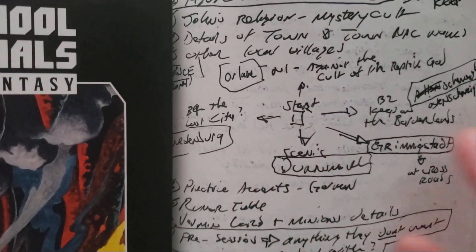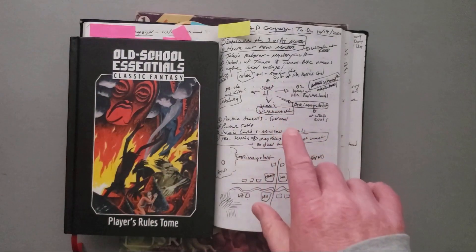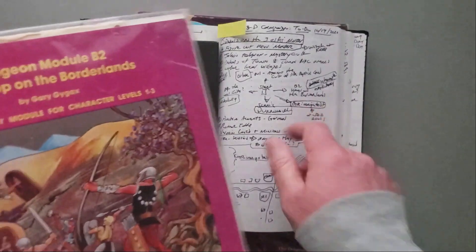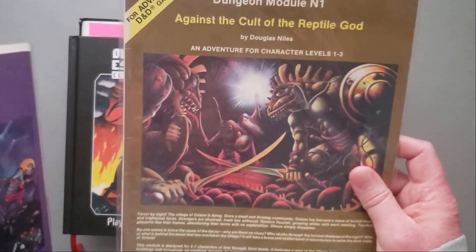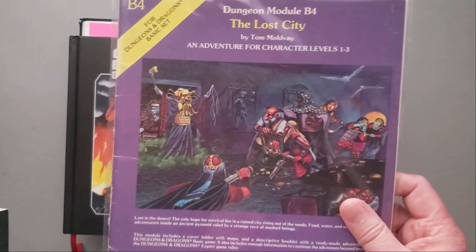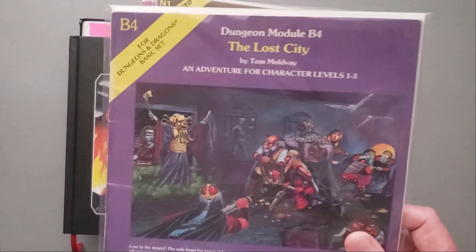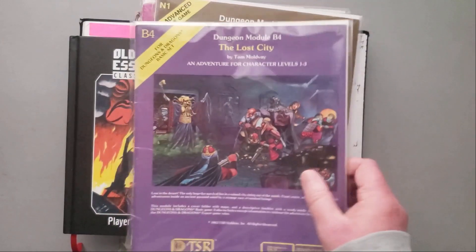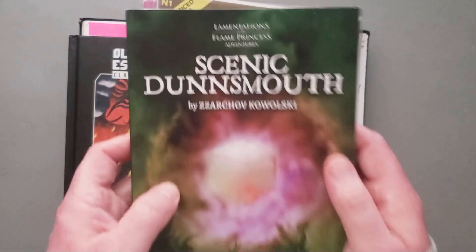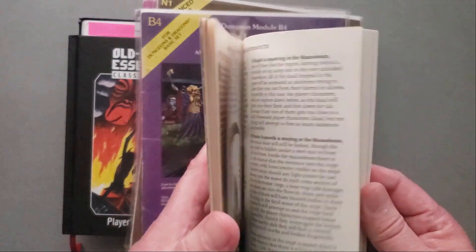I decided this town was at a crossroads of four cardinal directions, and each direction was going to lead to one of the modules in my collection. If they go east, they end up at the Keep on the Borderlands. North leads to Orlane, the setting for Against the Cult of the Reptile God. West would be the Lost City — though I would change that now since it should be a desert adventure. And if they went south, they'd end up in Scenic Dunsmouth, written for Lamentations of the Flame Princess but very compatible with BX rules.